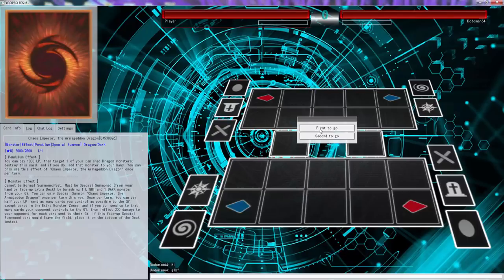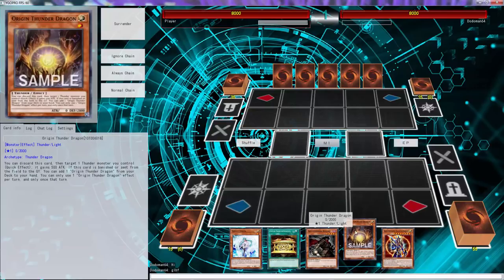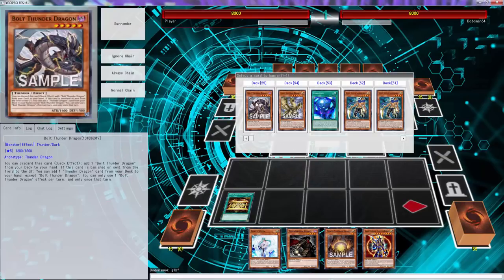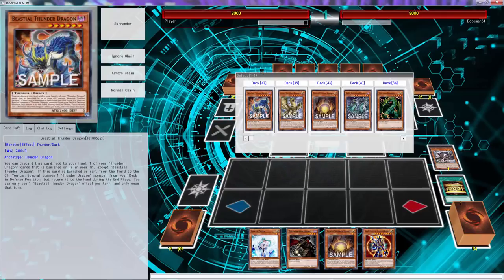Alright folks, so what is going on today? You guys can already tell by the title what we're going to be playing today, and holy shit, is this hand good? I think it may be good - I'm not sure because I do not know how to play this deck yet. If this card is banished or sent from the field to the graveyard, you can add the Thunder Dragon card, so I'm guessing this is the card to banish.